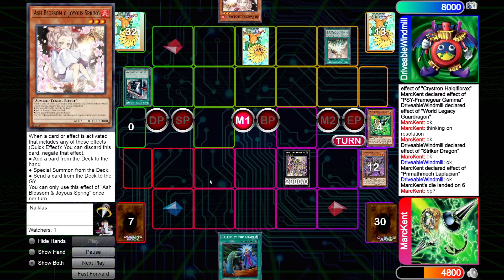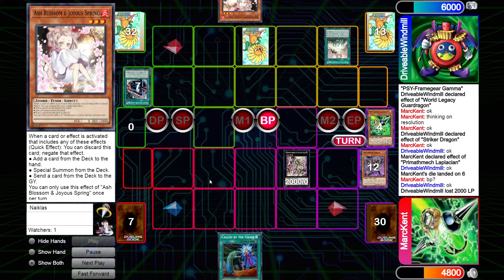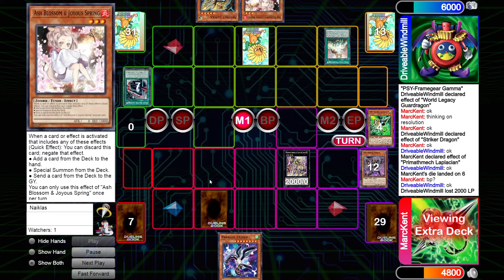No other monsters can swing for more damage. Mark goes into the battle phase, swings for 2K. Call by the Grave is very good against Dragon Link, and in the simplified game state it may come in very clutch. Unfortunately Windmill only draws the Land Seal and can't play anything on their turn — but it's no better for Mark, who top-decks Parallel Exceed which they can't summon, so it looks like another battle phase for 2K.